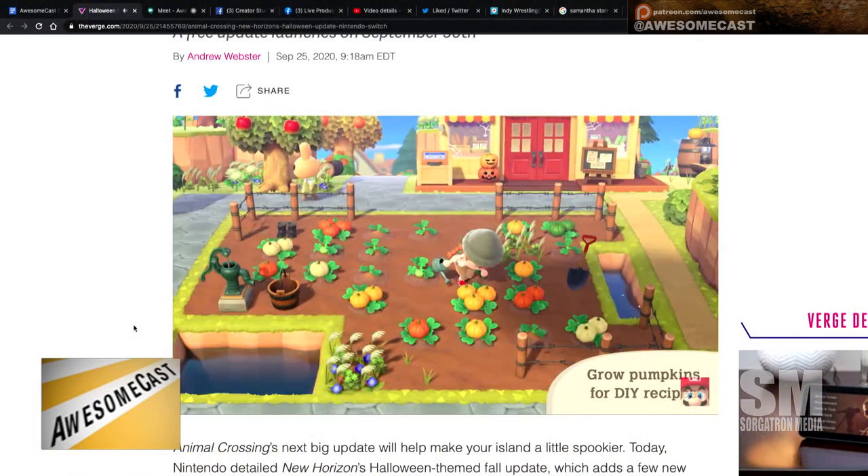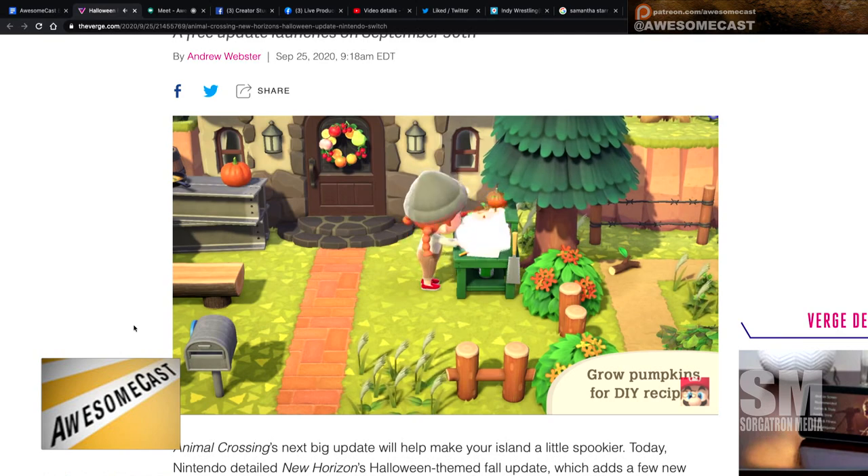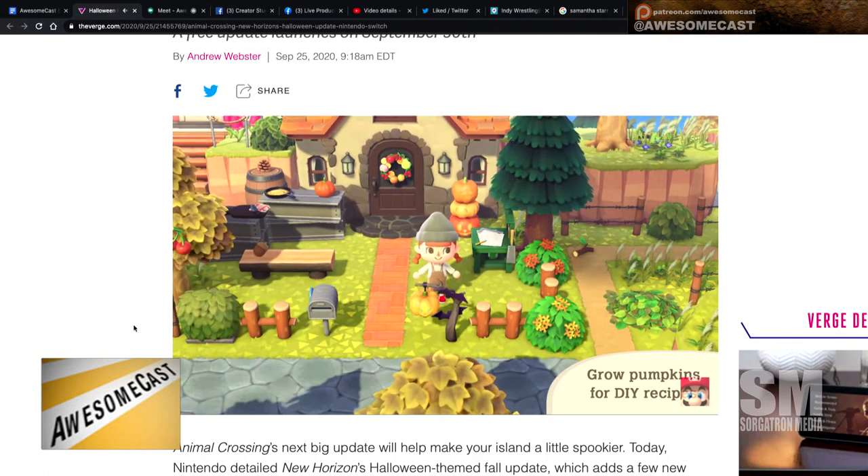The other cool thing is on NookLink, which is the app on the phone — you're going to be able to select those reactions through your phone instead of having to cycle through them, which is kind of a pain in the game. Haunt is the new one where you get to scare your neighbors and give them candy for recipes, or scare them to get candy off of them on Halloween.